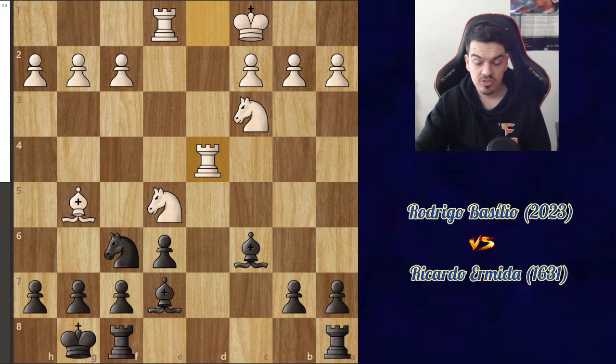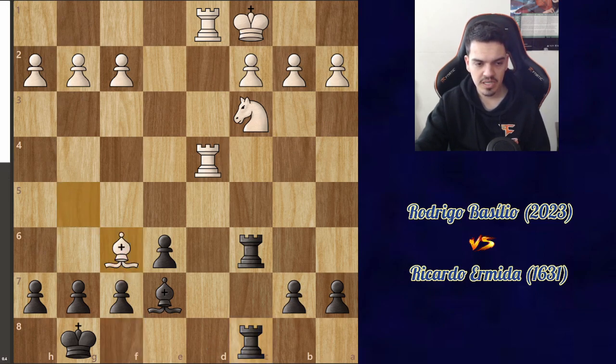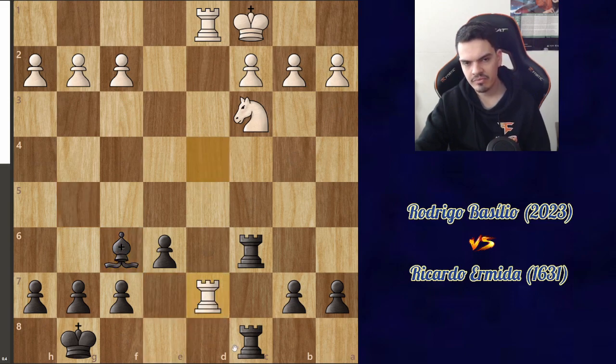I couldn't figure out the best move in this position. I thought about rook ac8, but I didn't like the fact that after takes takes, he would double on the d-file and have all this pressure. I thought rook fc8 would also be very uncomfortable — for example, if he played bishop takes on f6, bishop takes on f6 back, and infiltrates the d-file with rook d7, and now this pawn is weak.